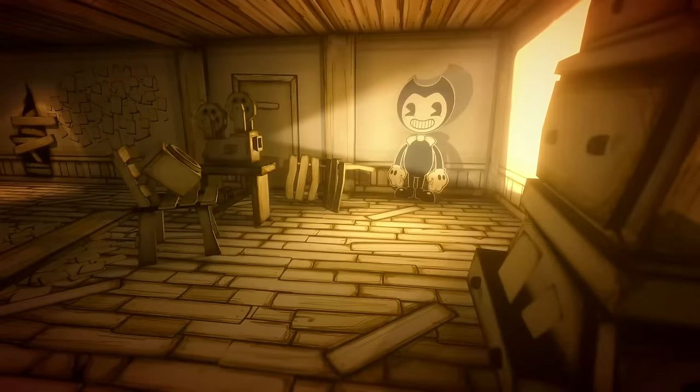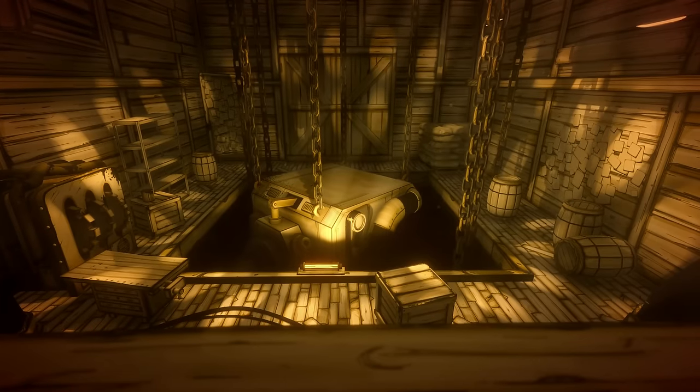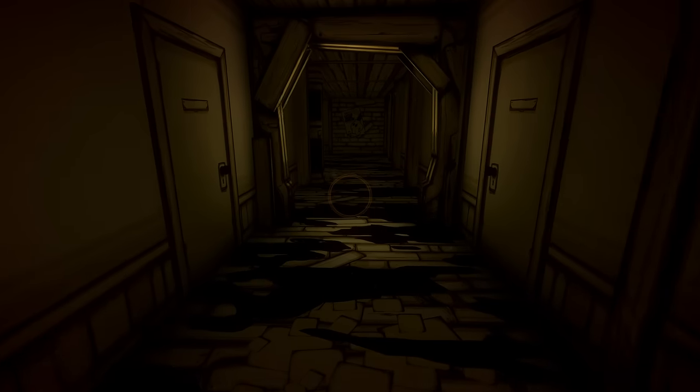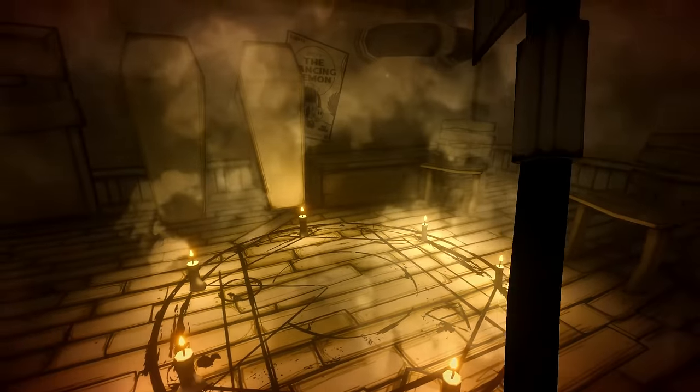Henry explores a derelict studio littered with cardboard cutouts of a character called Bendy, and then Henry discovers a hidden ink machine. But after turning it on, it produces a malicious version of Bendy, known as Ink Bendy, which chases Henry. Just before he makes it to the exit, he falls through the floor. After clearing a path for himself, he stands in the middle of a ritualistic symbol on the floor, sees some visions and passes out.